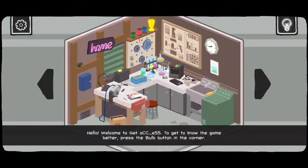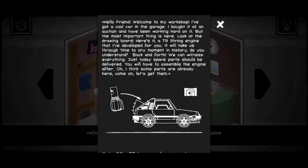Welcome to Get Access — get to know the game better. Press the bulb in the corner, which is this little guy right here.